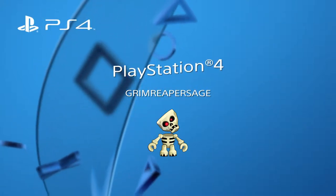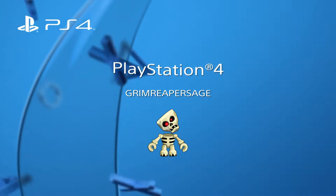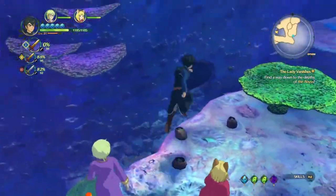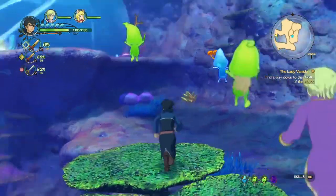What's up everyone, this is Grim Reaper Sage. This is another one of the many higgledies on Ni No Kuni 2. This one is a little bit awkward to get to — as you are doing the story, you have to go through the abyss where there are tonnes of water slides, basically one of them.